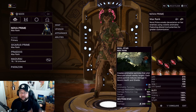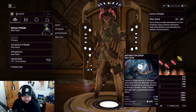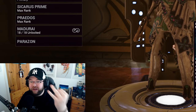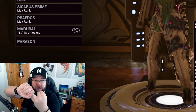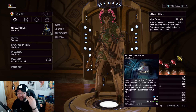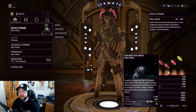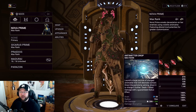Moving on to Antimatter Drop. Quality-of-life notes: it is easier to control, way easier, and it is visually better. If they had stopped there, that alone would have been amazing. But additionally, when it's charged you can recast it to speed it up and shoot it out, which is also amazing. They've also changed the damage from radiation to blast, and it's now based on line of sight.